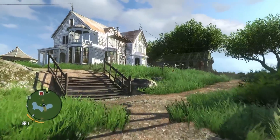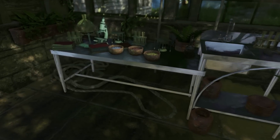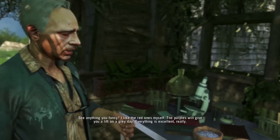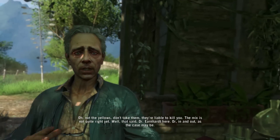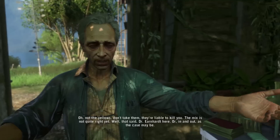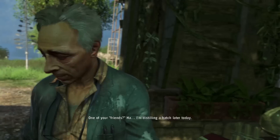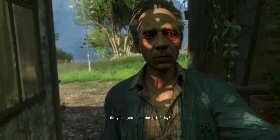Back on the main quest. I like the red ones myself. The purples will give you a lift. Everything is excellent, really. Oh, not the yellows — don't take them, they are liable to kill you. Well, that's it. Dr. Earnhardt here. I'm Jason. Dennis said you'd be able to help me — that you found one of my friends. One of your friends?